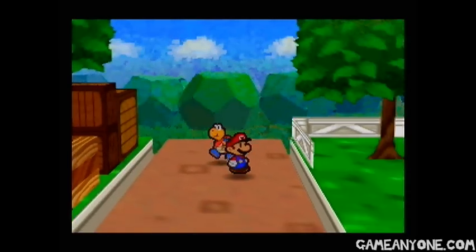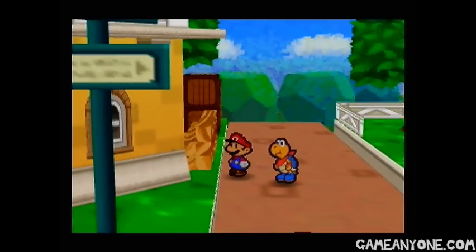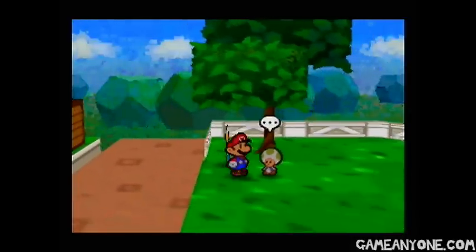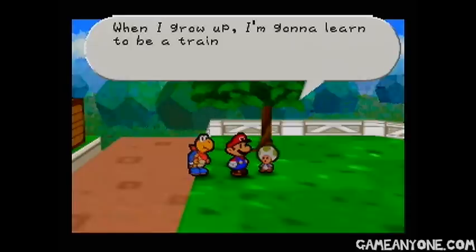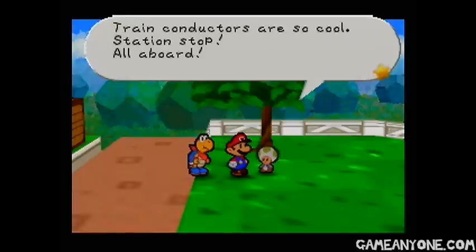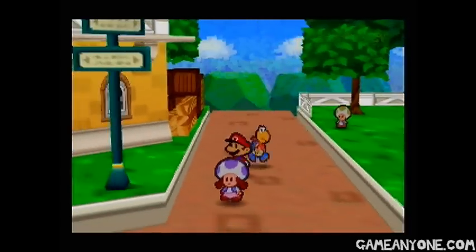Now we actually want to head on to the south. This is a part of Toad Town that we haven't seen before — I think all this stuff was actually blocking off the road before. There's a little toad: when I grow up I'm going to learn to be a train conductor. Train conductors are so cool — station stop, all aboard. Yeah, that's actually kind of a clue as to where we need to be going next. We'll get into that.